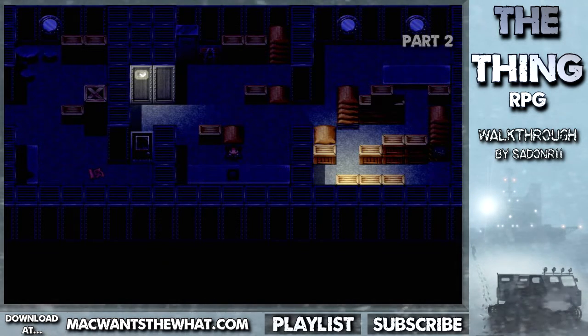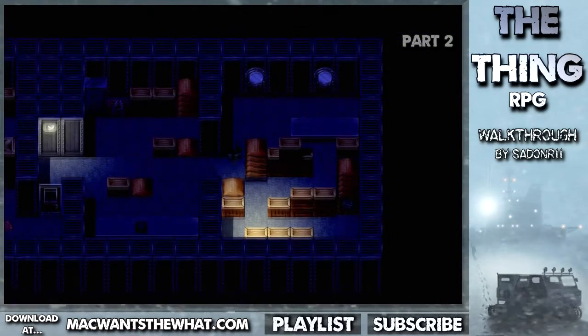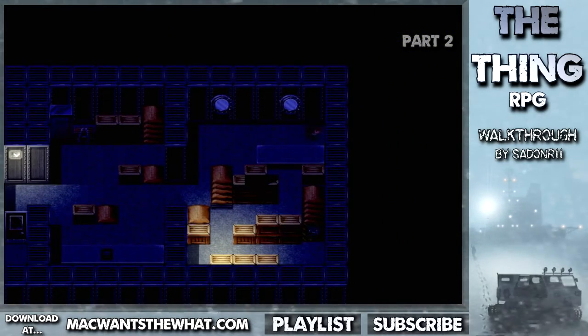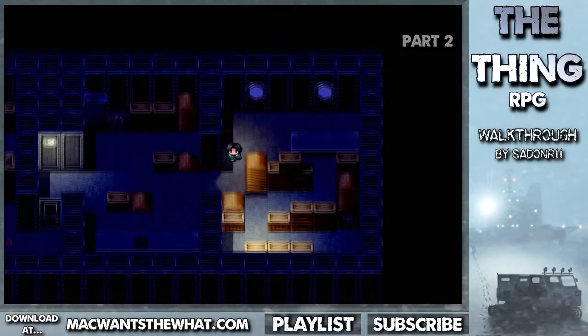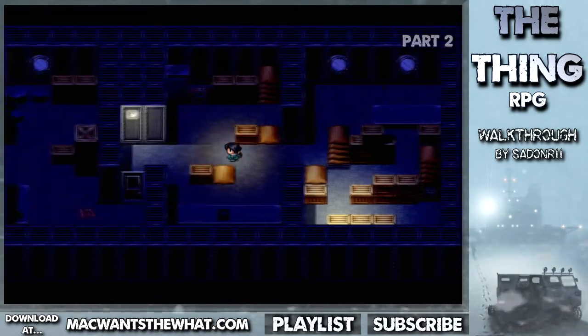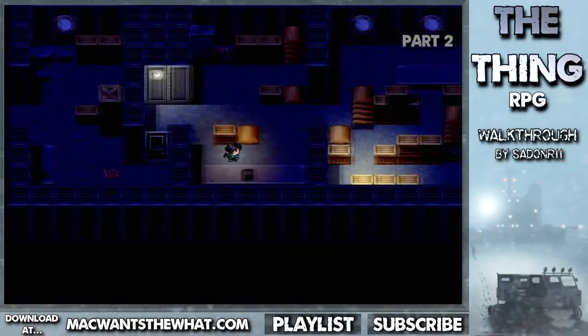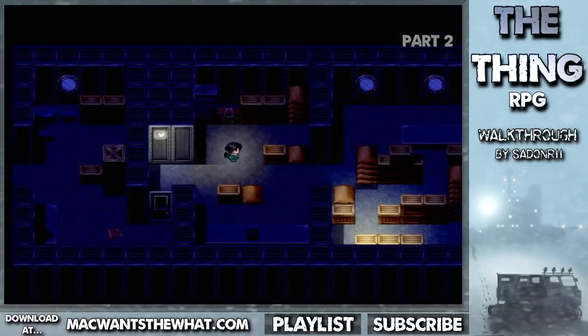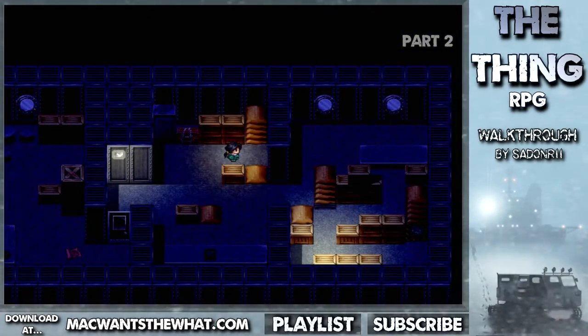What's up guys, welcome back to another episode of The Thing Prequel Mode. Right now we're at the very beginning of the first chapter since we just got through the main cutscene that summarizes what happened on the ship. Pretty much everything went to shit — people started dying, The Thing woke up, started killing people, all that good stuff. Right now we're in this area and we need to go look for the other survivors so that we might have a chance of surviving.